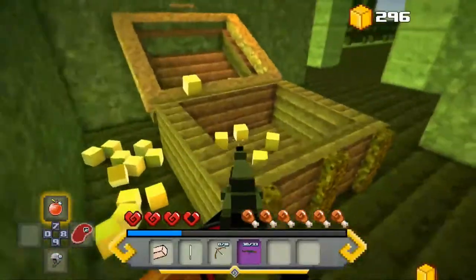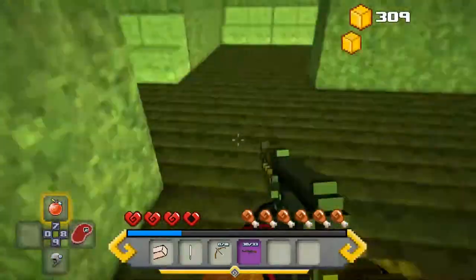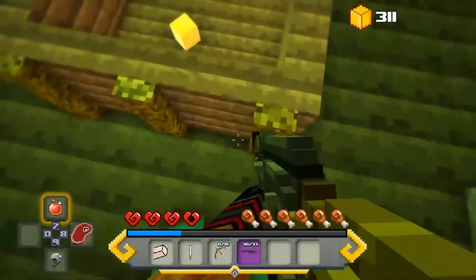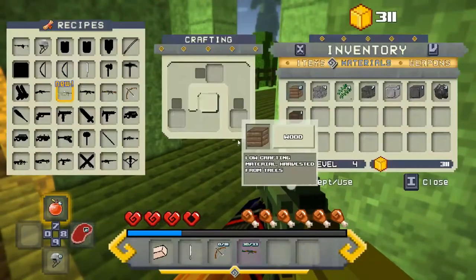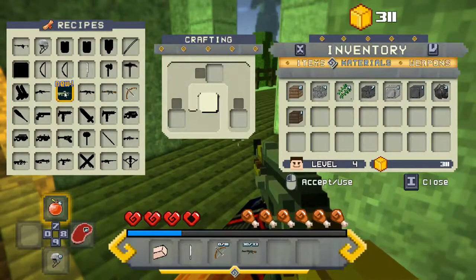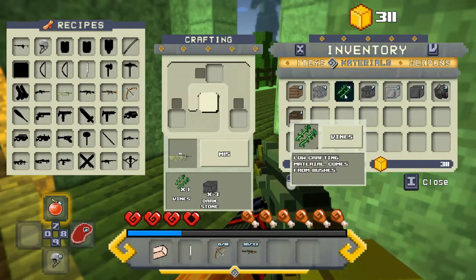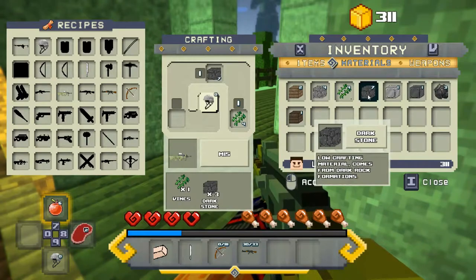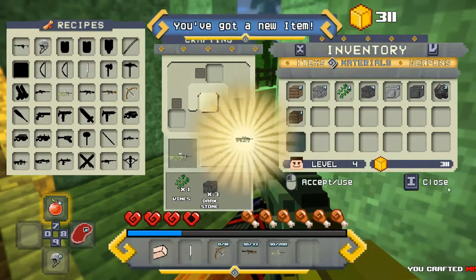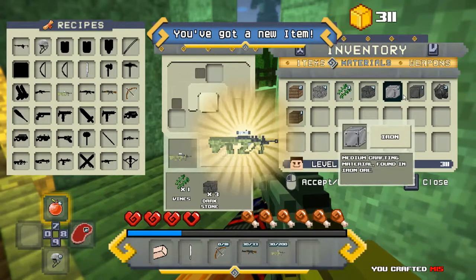There's more right here — jump around. I can do that too. It disappeared, darn it. Oh wow, that's like an OG weapon or something. It's an M15, so I need one vine and three dark stone. One, two, three — alright cool.